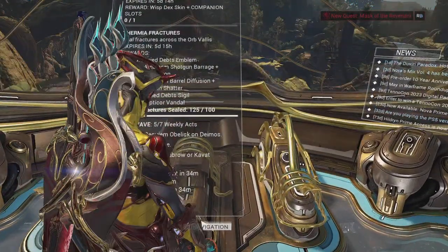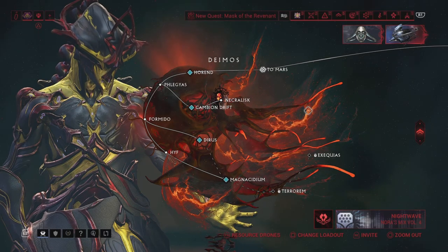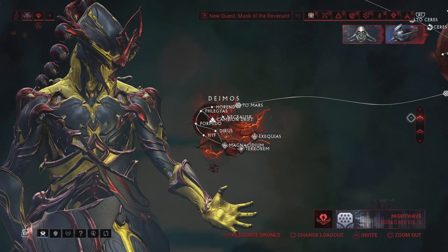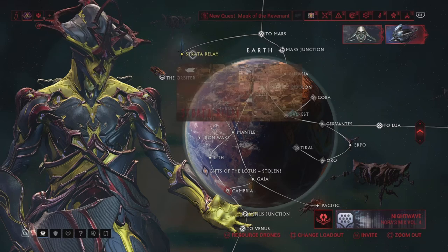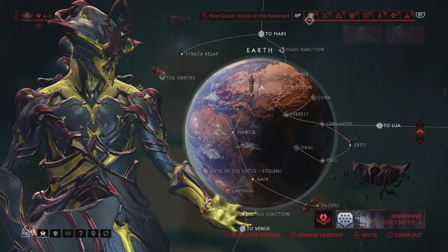The first thing you want to do is come up to your navigation panel. The galvanized mods are with the Arbiters of Hexes. I'm going to change your setting over to non-Steel Path. The best place to go, especially for beginners, is the Strata Relay.